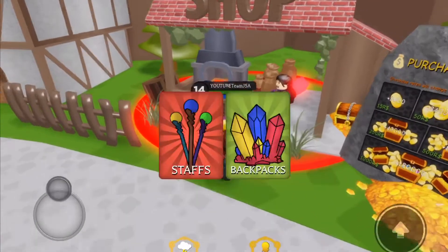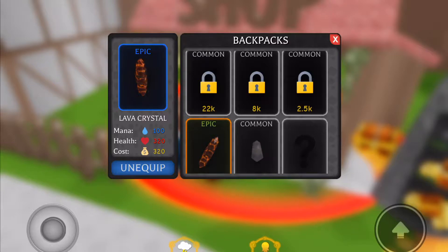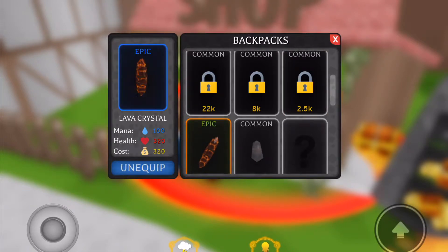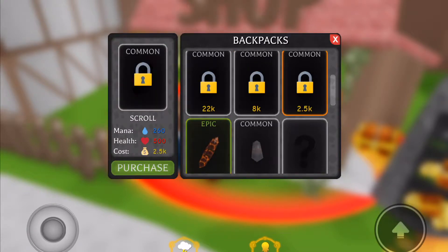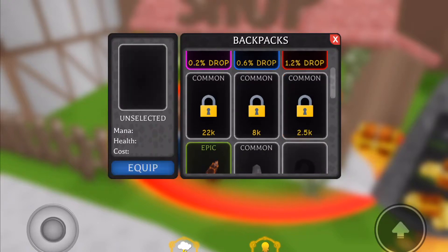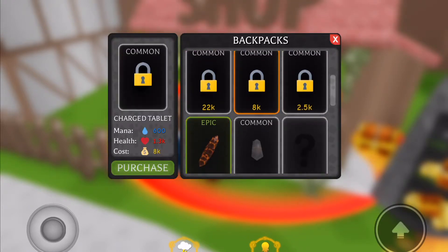All the good stuff — it doesn't look like too big of an upgrade. Let's see this scroll... that's a huge upgrade and it only costs 2,500 — 2.5k. That's not that much, and it's such a big upgrade. Should I get it? Yep, I'm gonna get it.